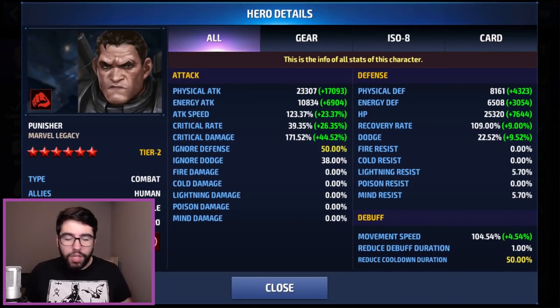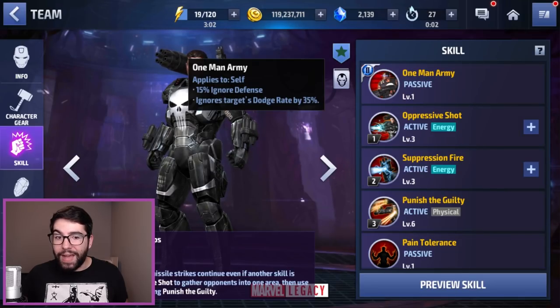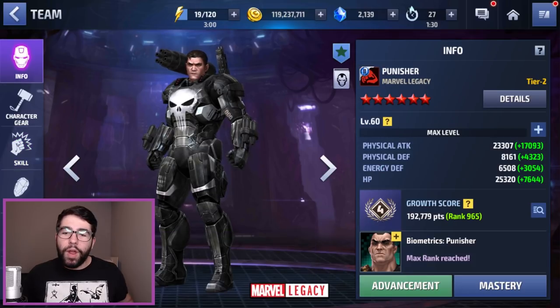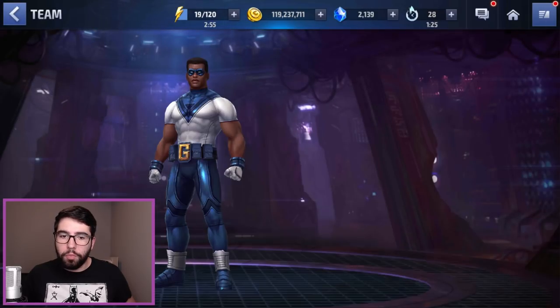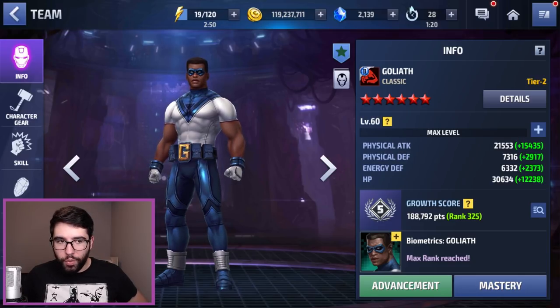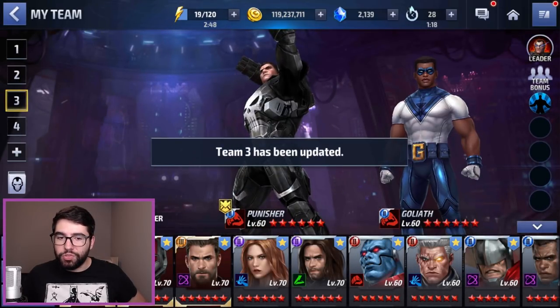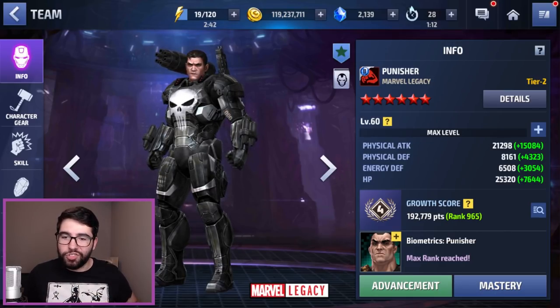If we go to the details page, it's almost identical in crit rate and crit damage — I made sure on the live streams they were identical. He has a higher attack speed, but the buffs will change that once we get into the fight. He's got capped Ignore Defense and Cooldown, plus 35% Ignore Dodge from his Tier 2 passive. Using Goliath's leadership he's got 23,300 physical attack, more than Goliath. For these comparisons, Goliath will use his own leadership at 21,500 and Punisher will use his own, which brings him close to 21,290 — very close, almost identical physical attack.